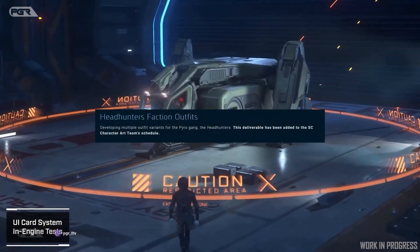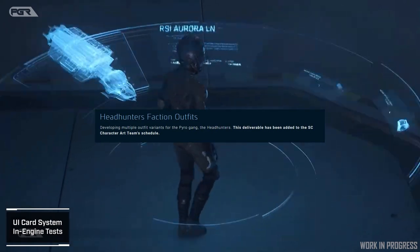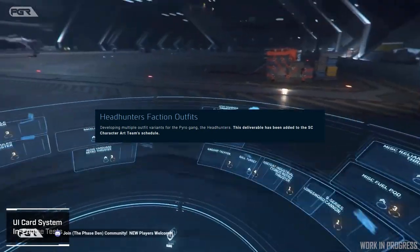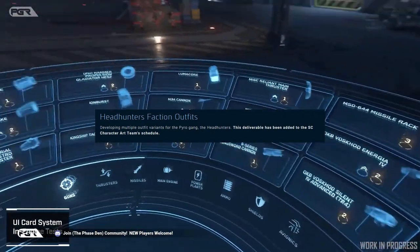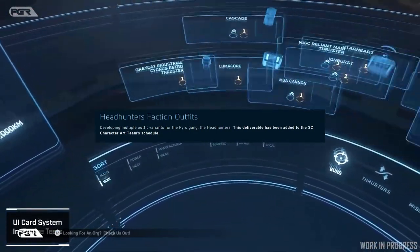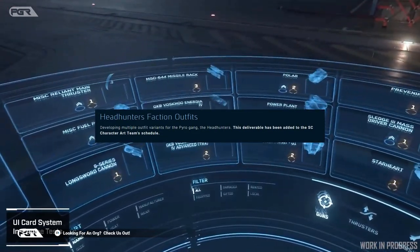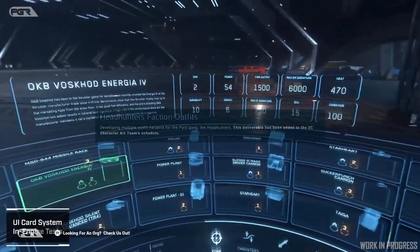The first thing they've mentioned that they've added to the progress tracker is the Headhunter faction outfit. It says: developing multiple outfit variants for the Pyro gang, the Headhunters. This deliverable has been added to the Star Citizen character art team's schedule. I'm really waiting for Pyro — I really want to finally jump into that system and explore.